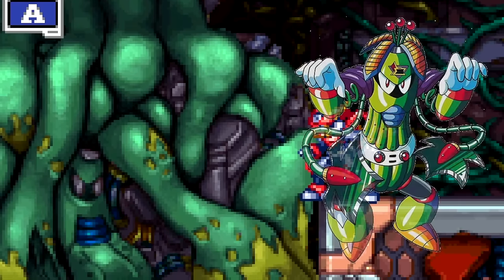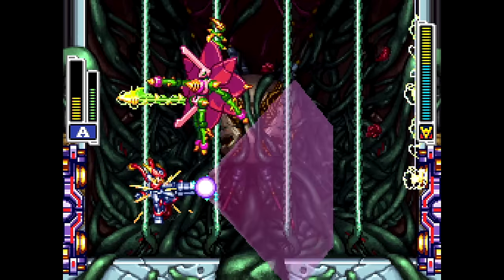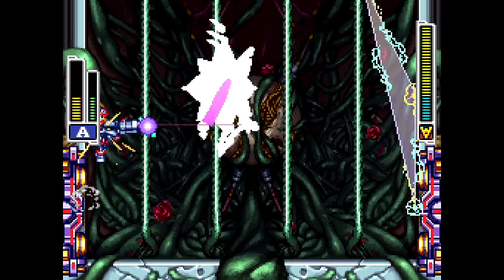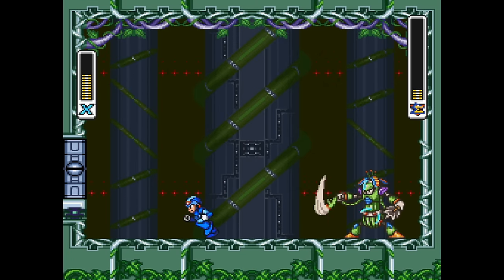In the Tower of Verger, Wire Sponge's body can be seen merged within the vine roots. Another interesting thing about the tower is that its boss, Rose Spark, is a plant-like pseudoroid with electric attacks, much like how Wire Sponge is a plant-like reploid that has a lightning attack.